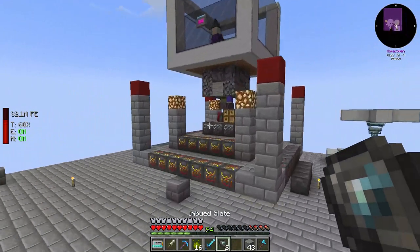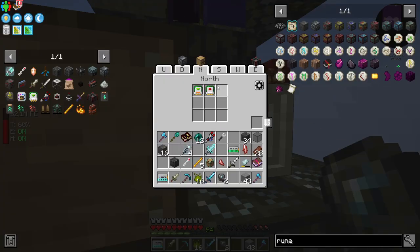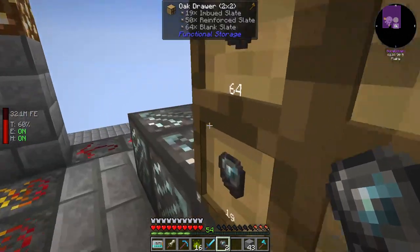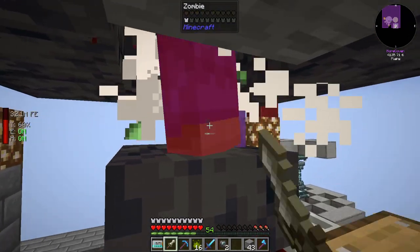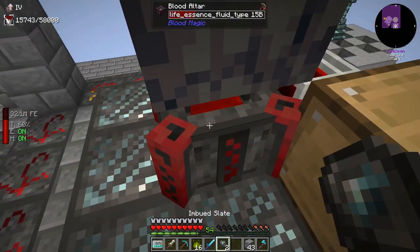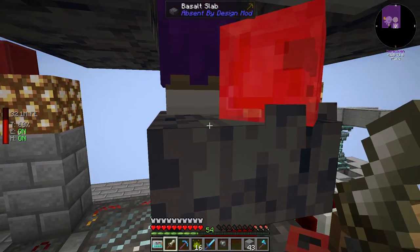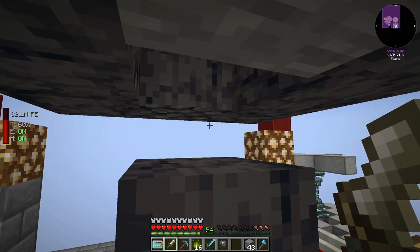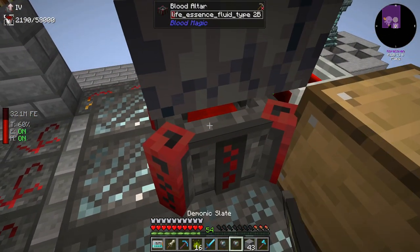We need 30,000 in here, and we're going to turn this to not allow these items. So once we get 15 in here, right there, we can put our first imbued slate in there. And after a little bit, with our speed runes here, it'll turn into — there we go — a demonic slate.